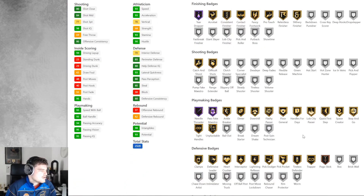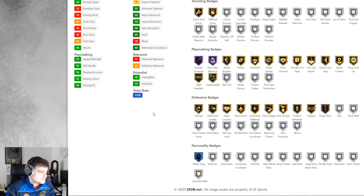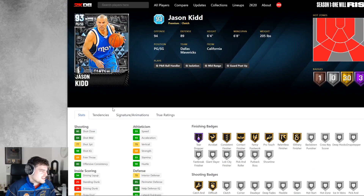And we've got Jason Kidd — Diamond card. He's got Lob City Passer, gold Quick First Step, gold Clamps, gold Defensive Leader — 30 gold badges and 3 Hall of Fame badges. Lateral quickness of 93 is really good. He's got 82 on-ball steal. His jumper's bad but if you use the stick it doesn't matter. His behind the back is really good. He's like a better Gary Payton — straight up, he's just better Gary Payton. If you shoot stick, you're going to be fine shooting with him as well.